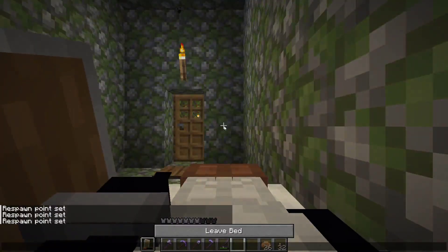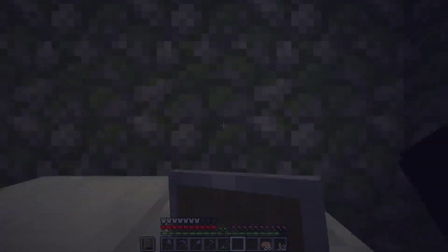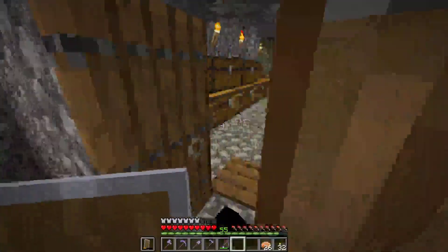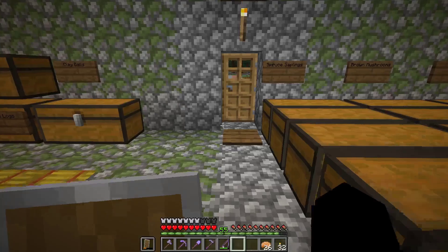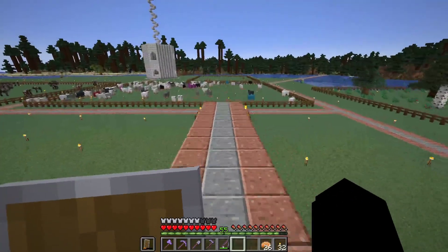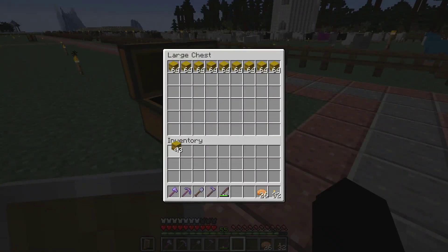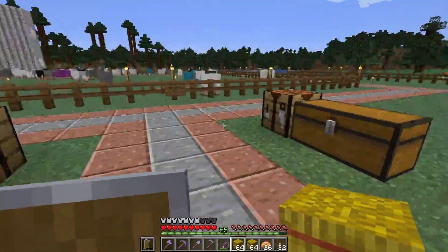I can easily find the bed that that dude has, and all I have to do is throw more bread at those villagers. That's really all I have to do. So one stack of 64 didn't go very far. This time let's throw two stacks of 64 bread at them and see how many villagers we create. I don't know how many I'm going to need, but let's go to town.